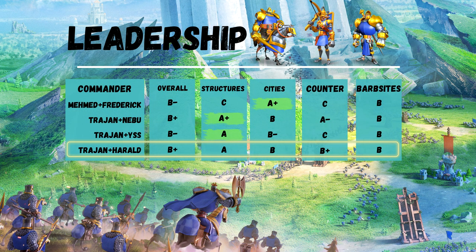Trajan and Harald: the combination of Harald primary and Trajan is also very good but that sticks to the infantry category. Trajan primary is surprisingly good here as well — good pick, quite resistant thanks to the defense bulk over time. I think Trajan has revealed himself to be one of the best commanders in the entire game lately.